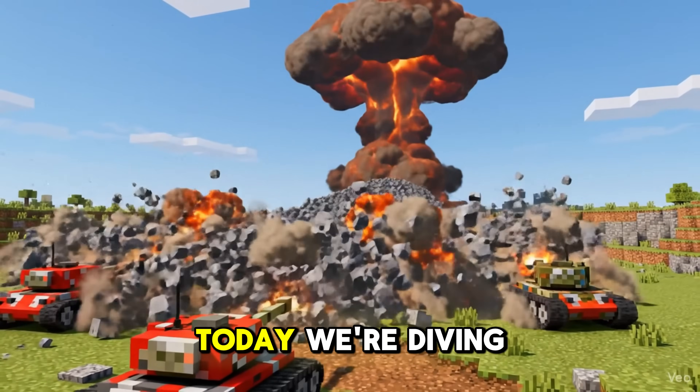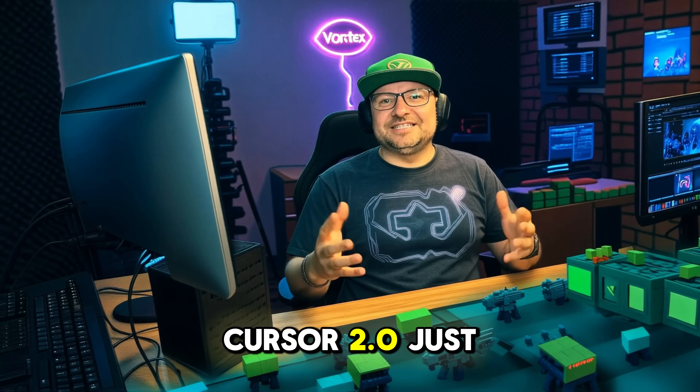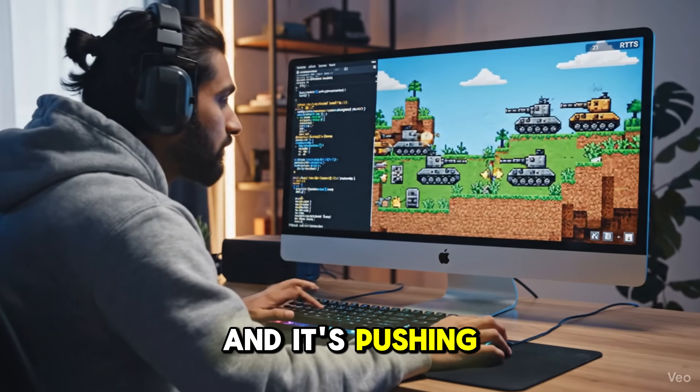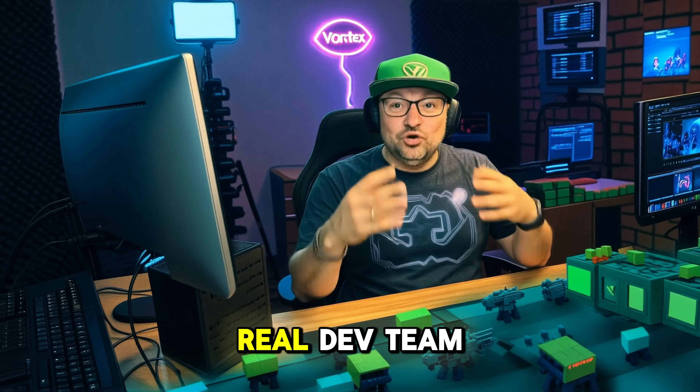Hey guys, welcome back. Today we're diving into what feels like the future of coding. Cursor 2.0 just dropped, and it's pushing Vibe Coding to the next level — where you don't just code, you collaborate with AIs like a real dev team.